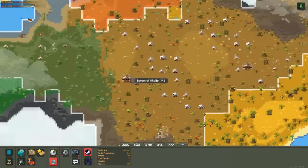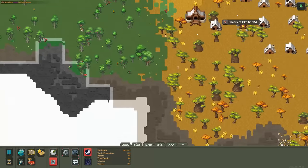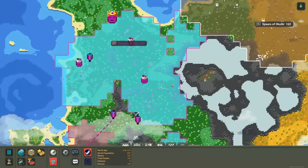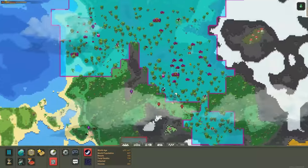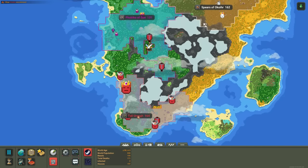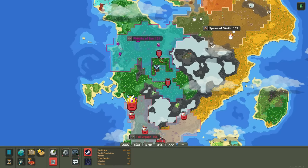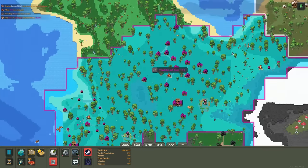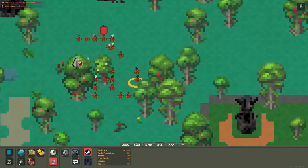Over here we've got the dwarves doing pretty well, spreading out in a nice even chunk. They've got the mountains back here and up here. Good size army, Fubiko up here, a good chunk of land — they're right in the middle though. There's war between humans and orcs. Also, the rebellions are on. The orcs suffer when there's rebellions because they can never work together, so they might do well in the beginning but once rebellions kick in, they're going to start falling apart.